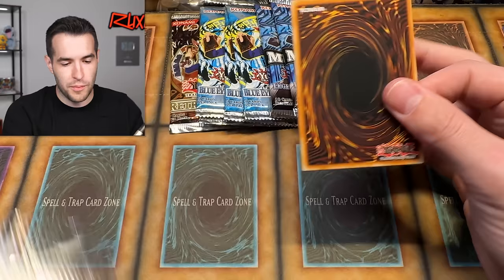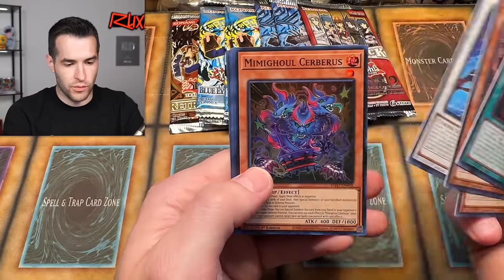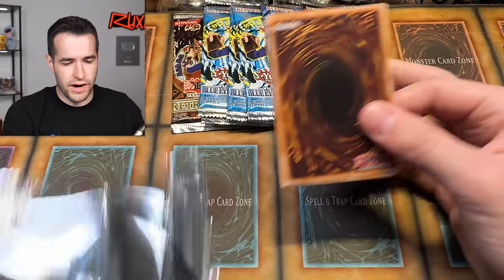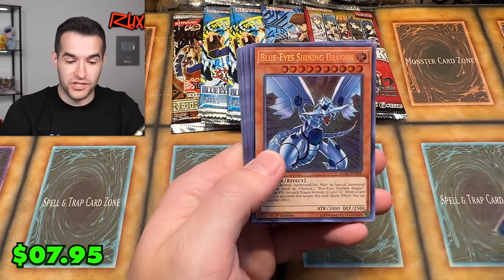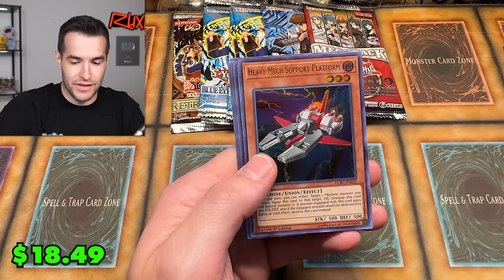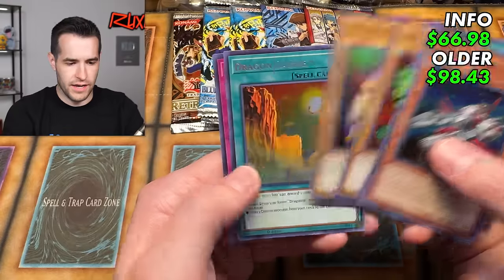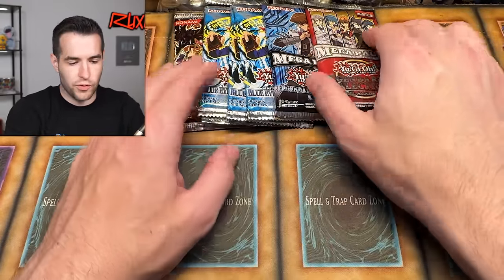Last Infinite Forbidden pack — still no Millennium Shield, still searching. It's an ultra rare. Then Legendary Collection Kaiba: doing the pack trick. We pulled Blue Eyes White Dragon — the SDK art — that's a nice pull! Also Exile, Raticator, Blazina, X-Head, Dragon Ravine, and Chain Disperience. Good cards, but not what we're looking for.